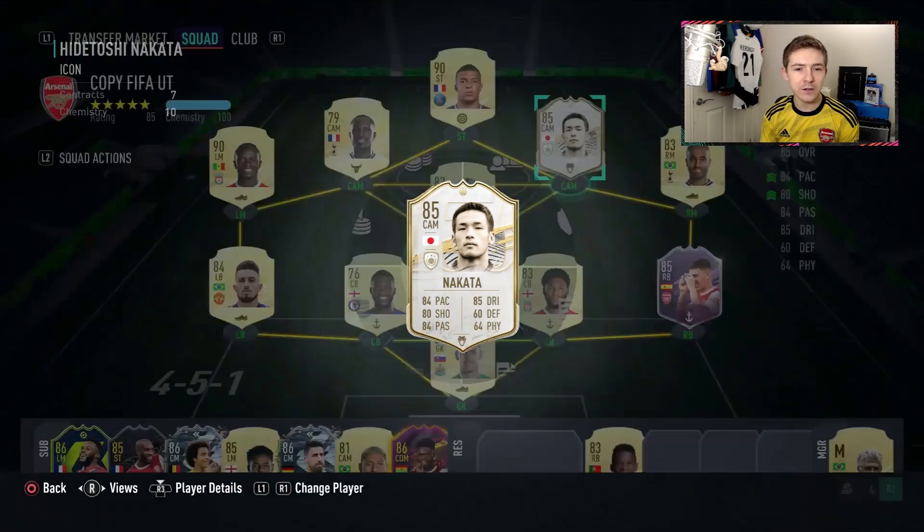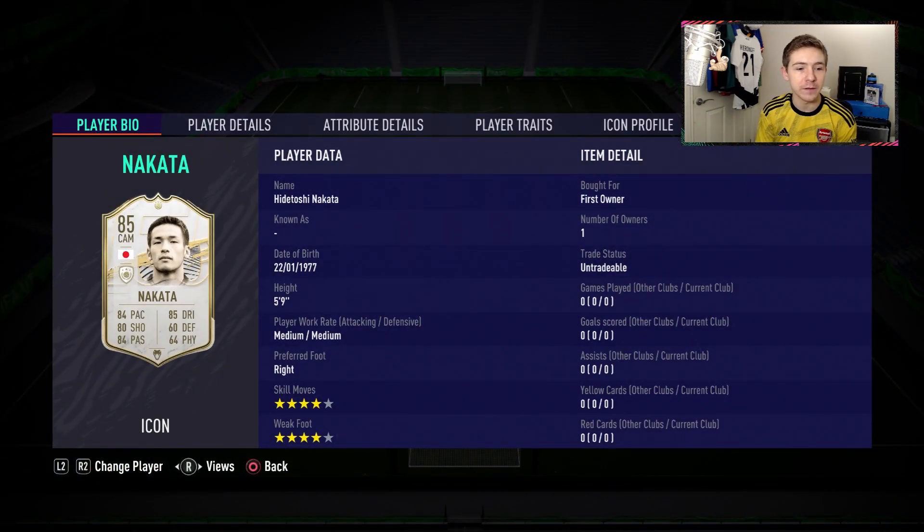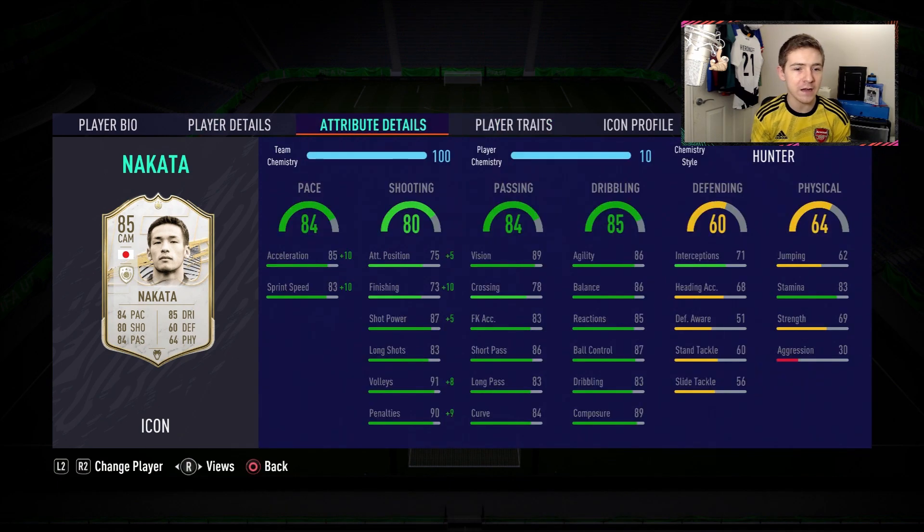On the market this guy goes for around 240k on PlayStation and 260k on Xbox. Pretty cheap and most of you can probably afford to pick him up. He's 4-star, 4-star. In terms of traits, power free kick and early crosser. His dribbling stats are actually really, really nice.